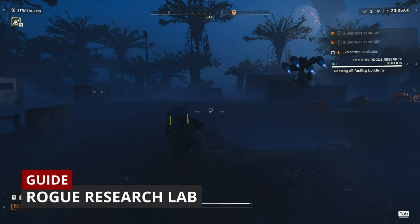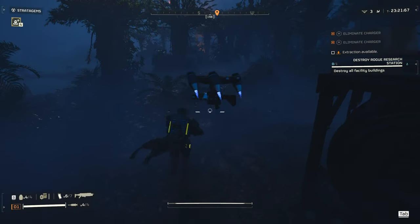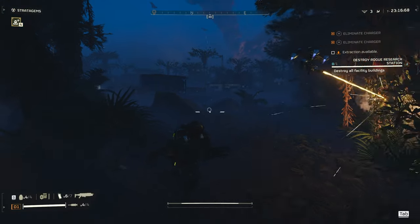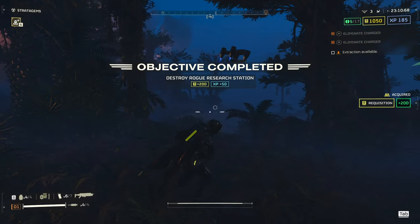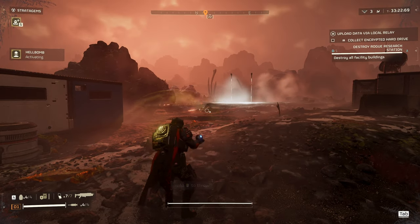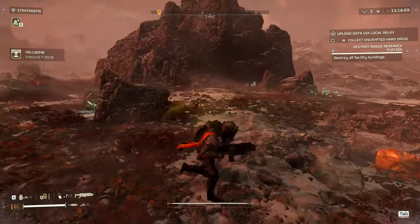Rogue Research Lab. This is just a regular abandoned outpost that doesn't have anything special. It took me a few games until I realized what I needed to do to complete it. You just need to go into the base and call the hell bomb to the site. You can use stratagems to destroy it too, but I don't know why you would do that when you can just call in the hell bomb.